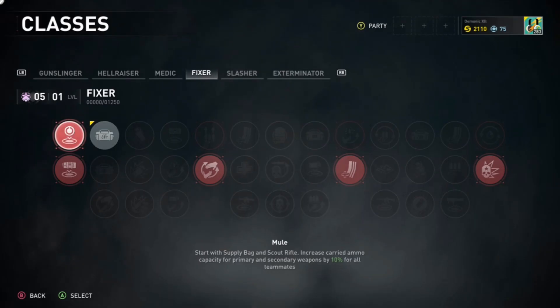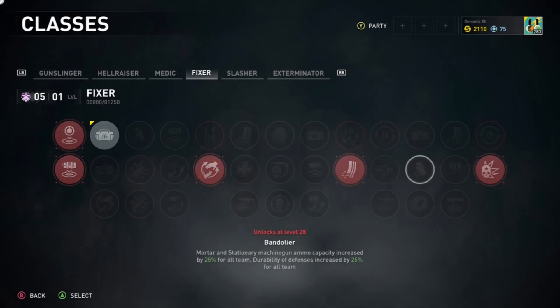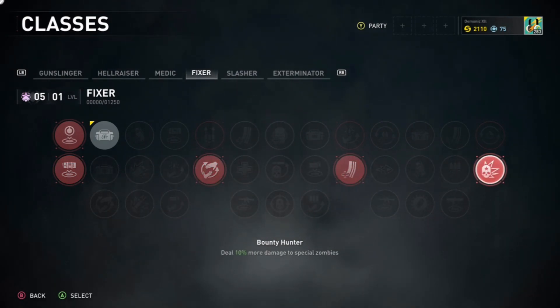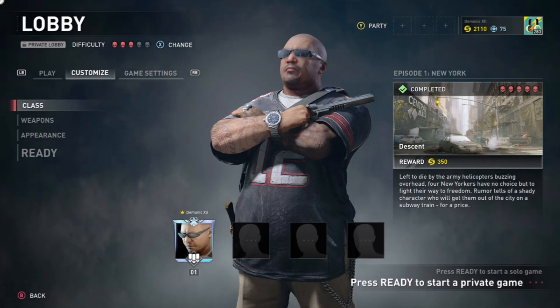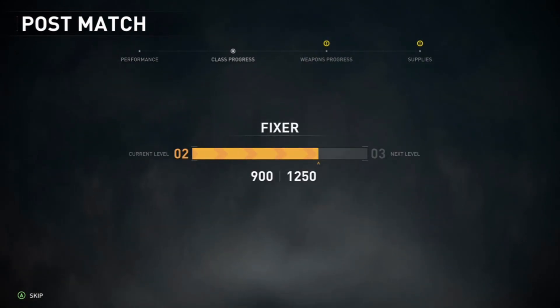After getting all the perks, I'm on my fifth prestige level now — so prestige four times — and then you get a diamond bluish color over your icon and character. The mode I do it on is Descent, which is the quickest part to grind XP.